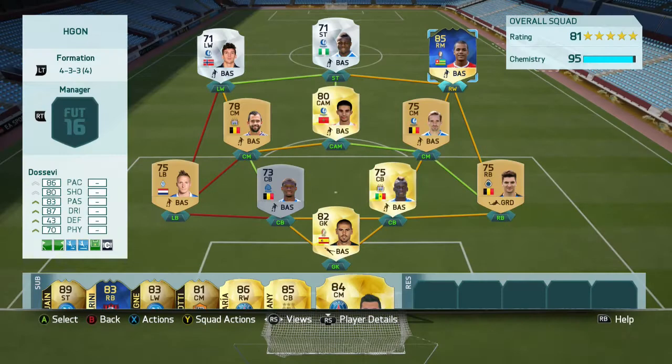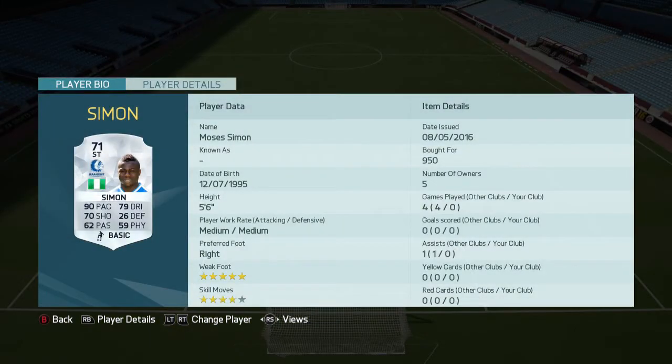Although this video isn't about this guy, so fuck you, Dosevi. We're putting the focus onto Simon, which is a Nigerian silver striker who's got 5-star weak foot, 4-star skill moves, listed up for 950 coins. I think he's a bit more expensive than that because I went to about 1.3K, and I searched and this guy came up as a CAM, so I converted him to a striker, but I'm guessing he's around 1.5K to 2K.